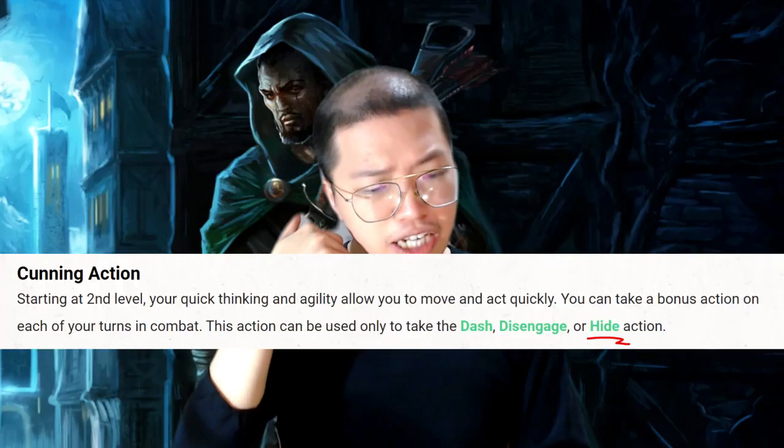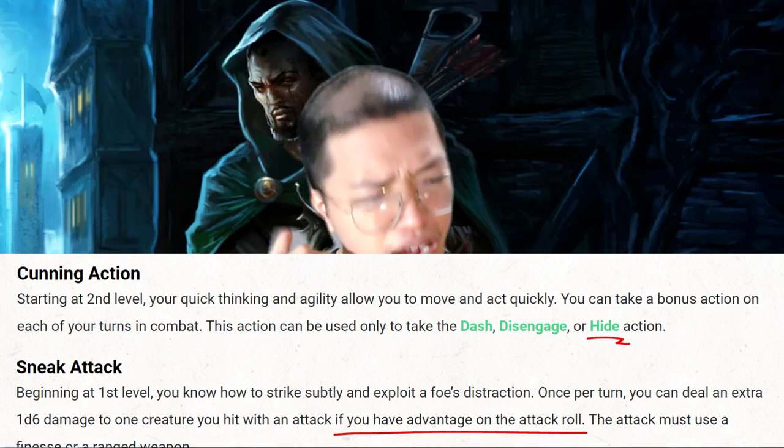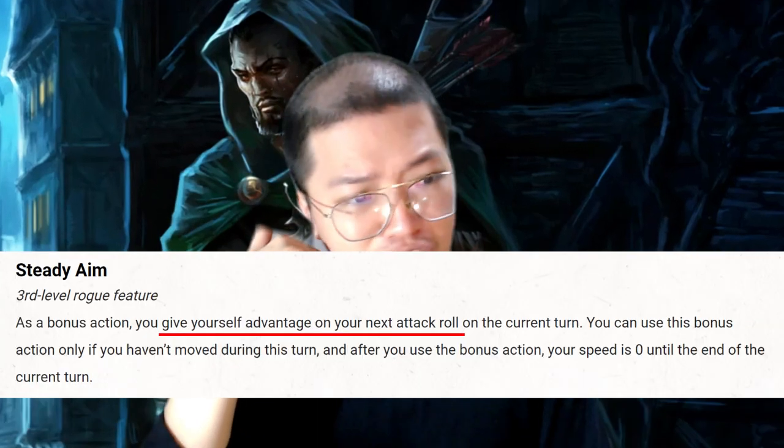But wait — the rogue can already hide as a bonus action to give themselves advantage, and advantage enables Sneak Attack. And Tasha's gives Steady Aim, where you can just get advantage as a bonus action too.